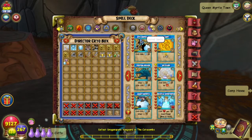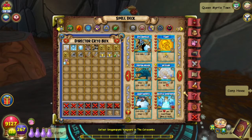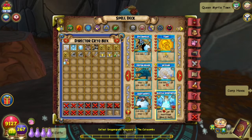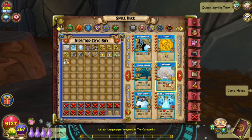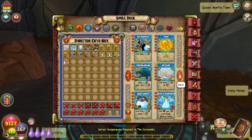Never noticed how many 4-pip spells ice has. Ice has Thieving Dragon, Blizzard, Angry Snow Pig, Celestial Intervention — those are optional or drop spells — Ice Wyvern, Frostfeather, and Volcanic Golem. That's seven spells at 4 pips. I wonder how that compares to the other schools.